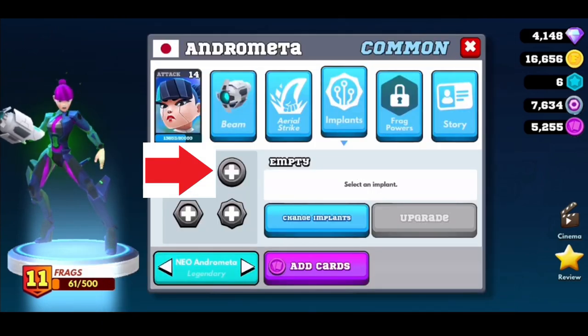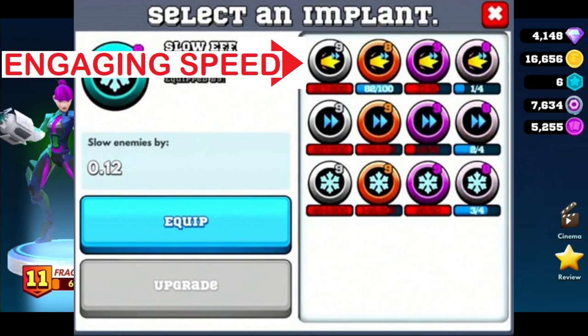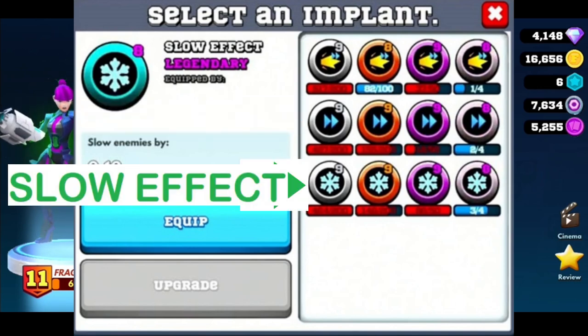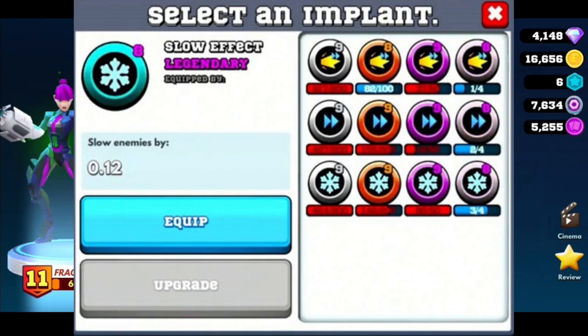This next category is all about movement. We have engaging speed which increases movement while you're firing, walk speed which increases your walk speed, and slow effect which slows your opponent when they get hit by a shot from you. So if you're not a fan of the speed of a card for whatever reason, you're going to be picking one of these implants.